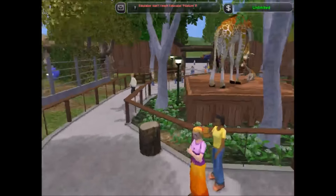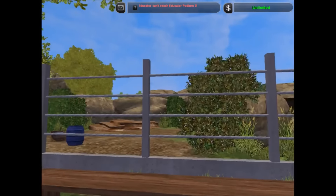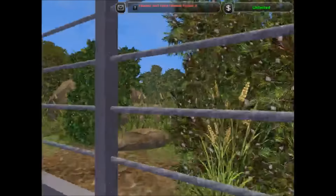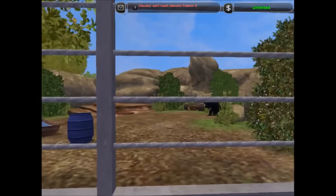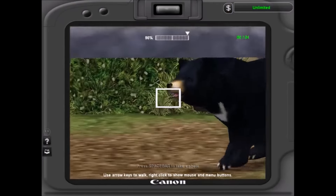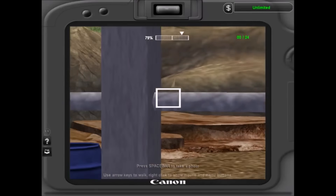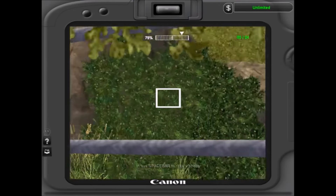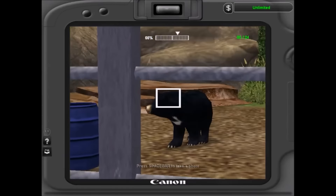Let me go down here and we have one last exhibit. This is an Asiatic black bear, which I know is in here — I don't see it. It's probably hiding. Oh, there it is. Pretty cool. I like this exhibit, I like the way it turned out. I wanted it a little bit different from the other two — more rocky obviously, and more dirt rather than grass. Just thought that would look a little better.